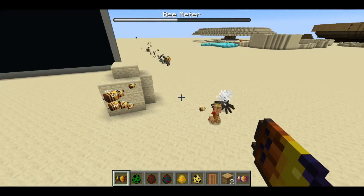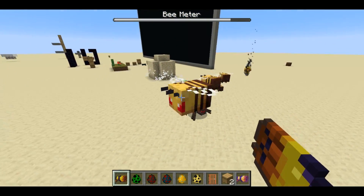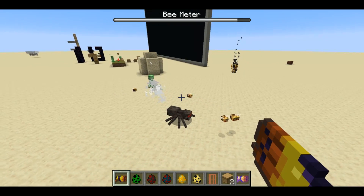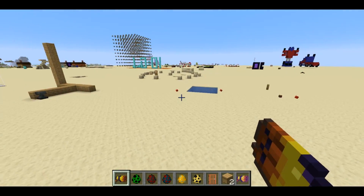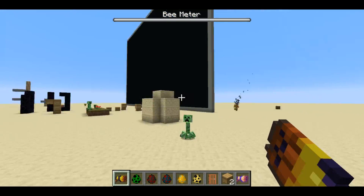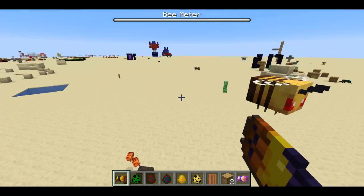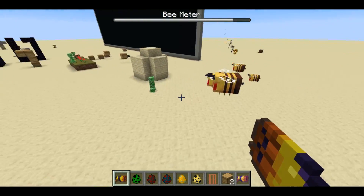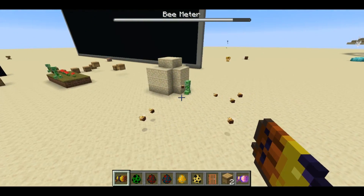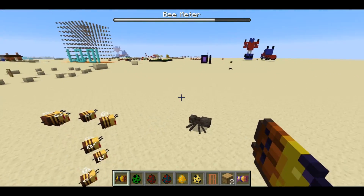Each bee deals one to two damage, where two damage is a heart — so half a heart to a heart. A lot of those bees missed and they're just going to go off and die. These are baby bees. I made sure they have the anger trait property so that they have their red eyes, which I think looks pretty cool. But I've basically completely overridden their AI to just attack whatever they see nearby.